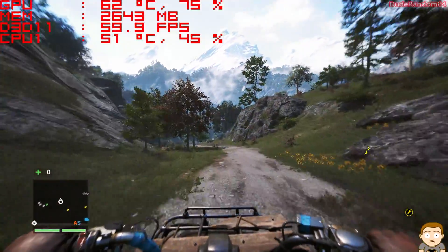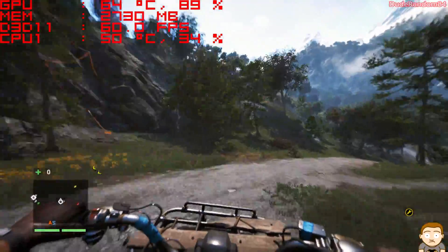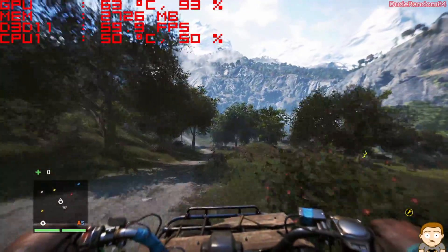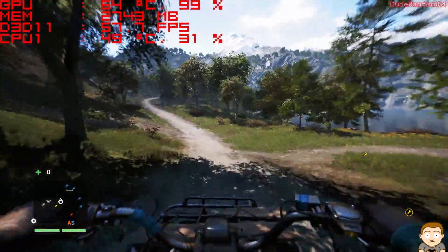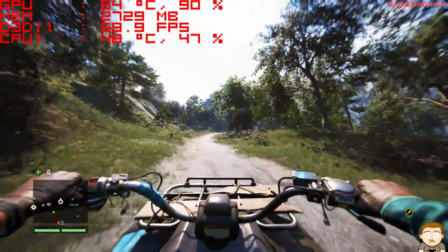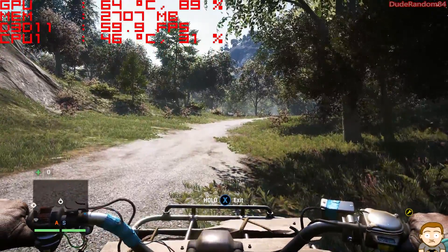So when Ubisoft releases an update and they don't tell you what it is — it fixes stuff. But when they say it's going to fix stuff, it doesn't. I saw 53, 54. So it's still jumping around, but not as much as the first time I played this game.